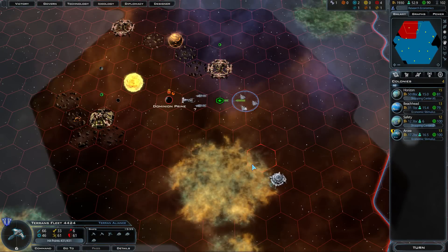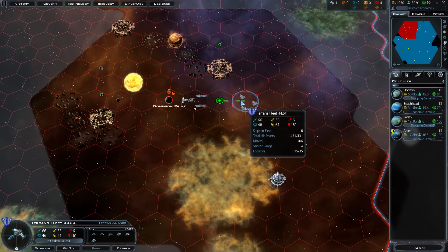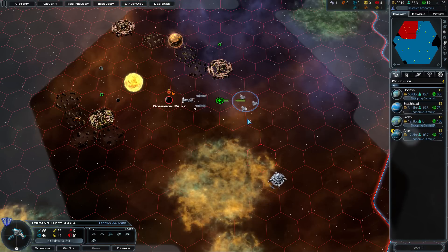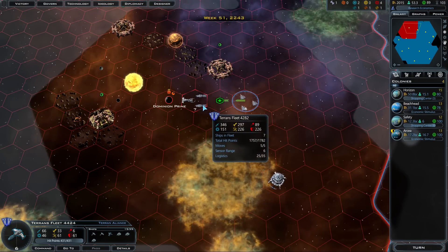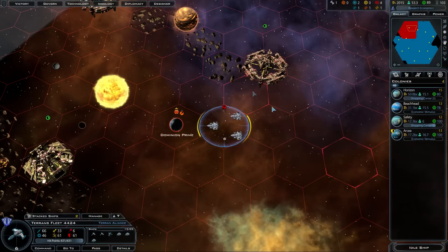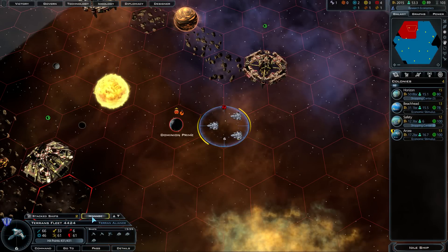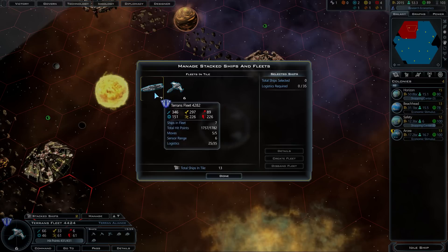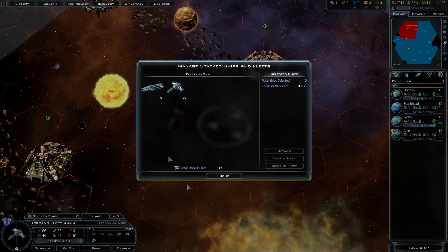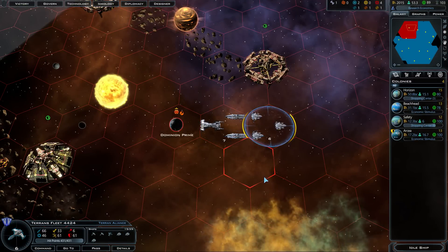For number four: logistics. I've got two fleets here — the Terran fleet and another Terran fleet — and I'd like to merge them, but if I click on one it doesn't work. There are actually two fleets stacked here. If I click manage, I can see a fleet of six ships and a fleet of seven ships. Why don't they merge? That's because of a thing called logistics.